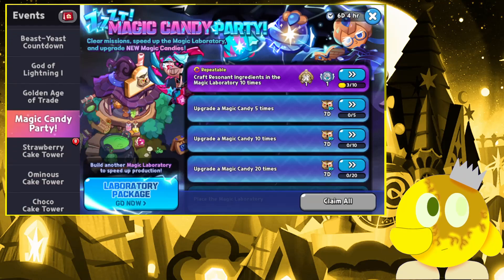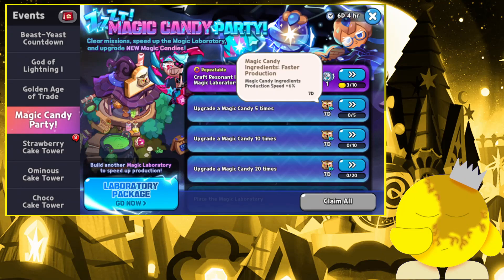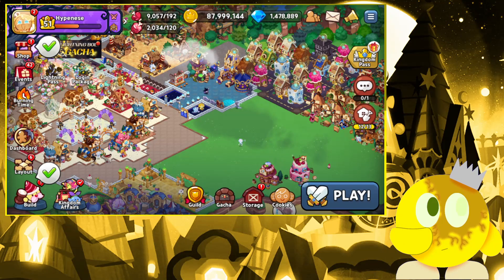Anyway, basically this entire event is you have to make Magic Handies. What it does is give you these Magic Handie Ingredients Faster Production items, where for a certain amount of time the magic hand ingredients that you craft will be crafted faster. And it's going to help a lot if you want to try and grind out a bunch of Magic Handie items.